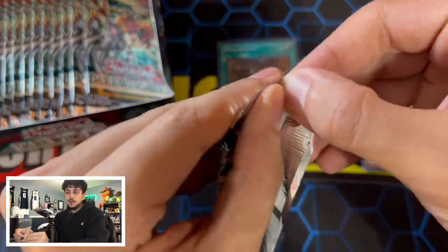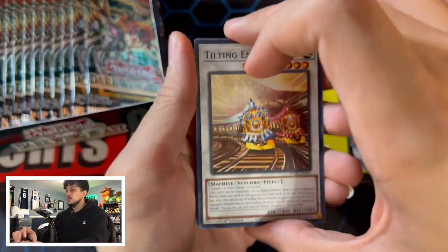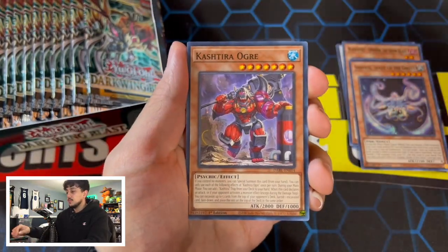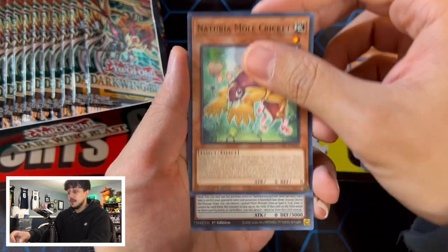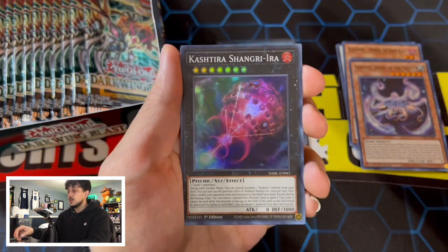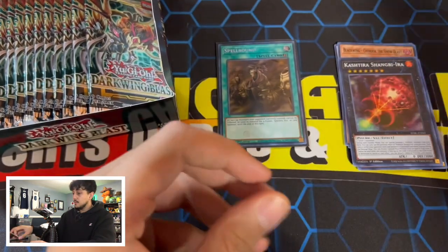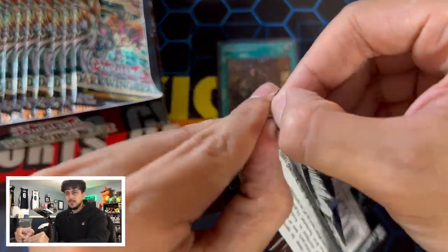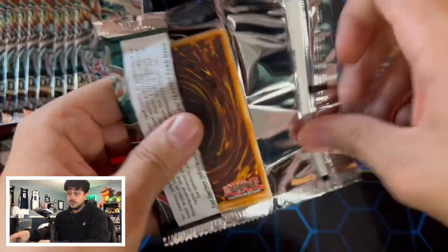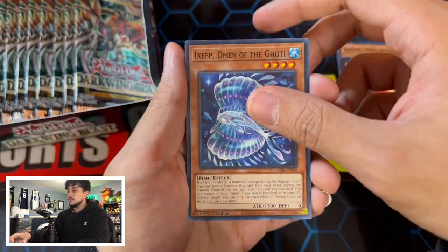I want to say we are guaranteed, but the ratios are two Secret Rares and four Ultra Rares per box. We haven't pulled an Ultra Rare yet, but I mixed these all up so it could be anywhere. I'm excited though — this set is insane and we already pulled good in my opinion. Here we have a Shangri-La. Shangri-La is one of the better Super Rares in this set.